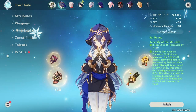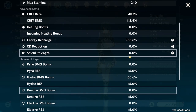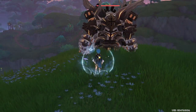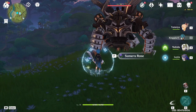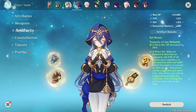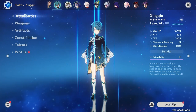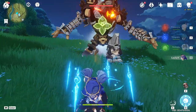If you guys don't know how four-piece Tenacity of the Millelith works, let me show you. This is my Xingqiu — we don't have any shield strength on him. I'm going to use Layla's E skill on him and check the details. Shield strength is 6% at one star. At four stars, shield strength increases to 54% — the extra 30% is caused by the four-piece Tenacity of the Millelith, but only when her stars hit an enemy, and it stays for three seconds. Once the shield disappears, everything disappears. I wish the duration was a little longer — it really sucks.